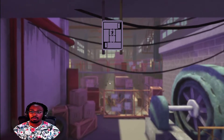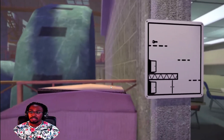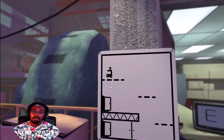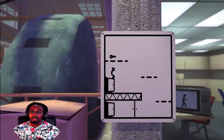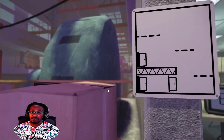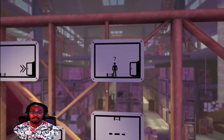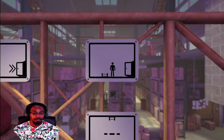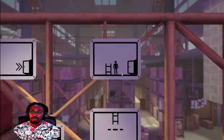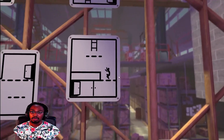Up we go, up we go, up we go. I do actually like the background graphics. Up here — get the key. How do I get the key? Where am I coming out of here? I think this one is straightforward, to be fair. Yeah, it's not straightforward. Down we go, down into here. Oh no, it's not straightforward.